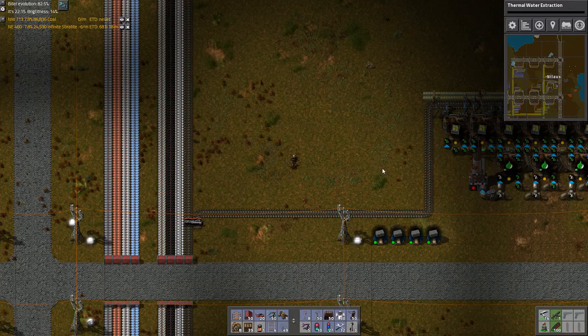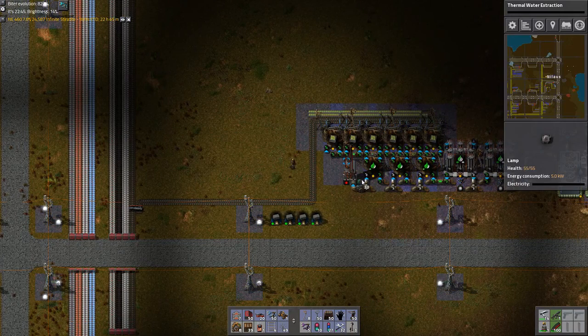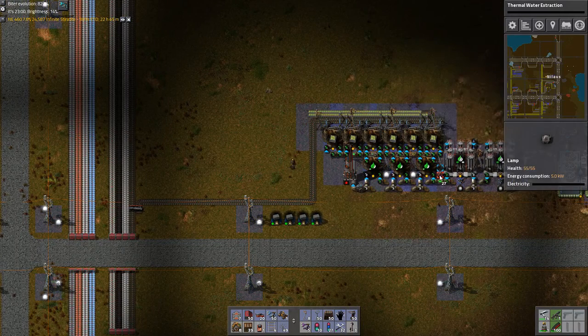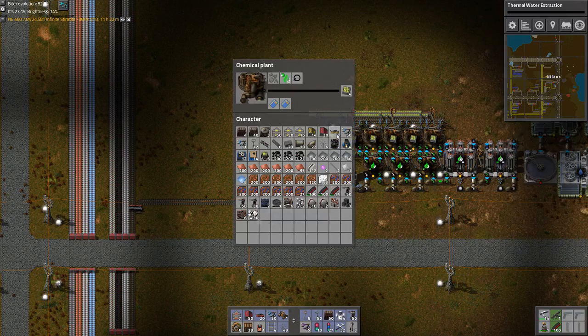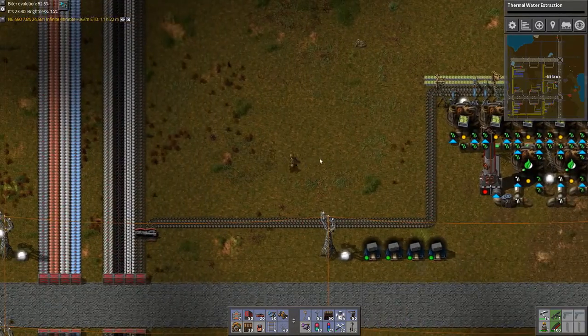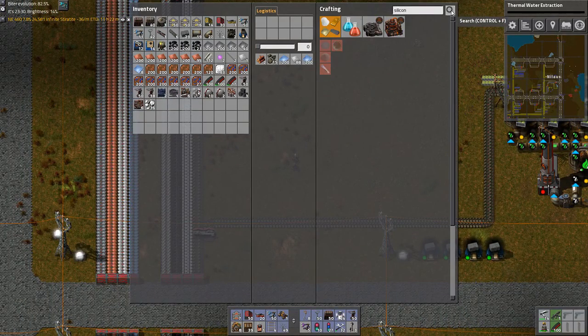Hello and welcome, my name is Nilas and this is episode 26 of our Let's Play campaign of Factorio with Bob's mods and Angel's mods. Last time we built this cute little calcium chloride setup, and the reason why we do that is because we are working towards silicon — more specifically silicon wafers — which will then be used to make transistors.